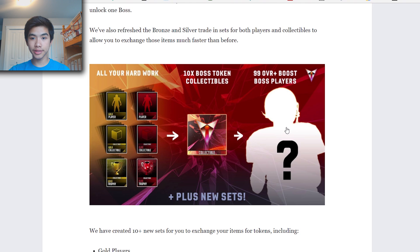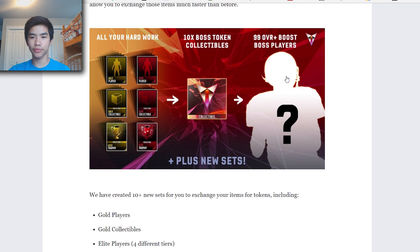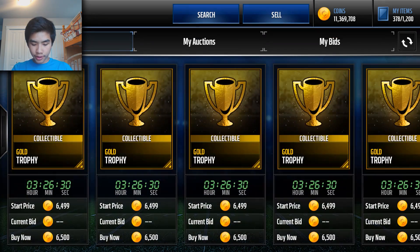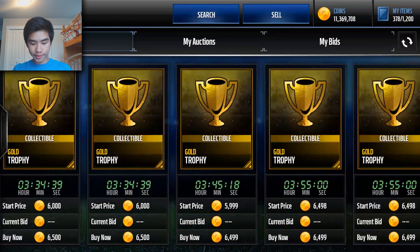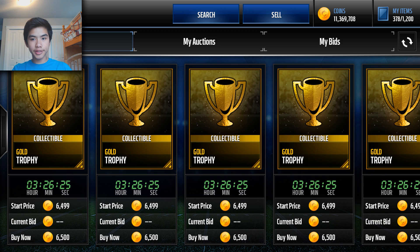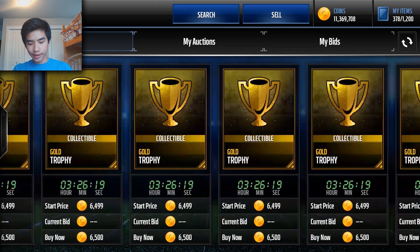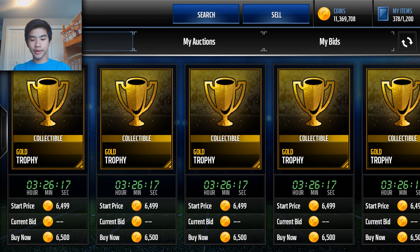Depending on how easy they are to complete, prices might range from like a million coins — which I hope doesn't happen because that would absolutely kill the market — to maybe 10 million coins if it's really hard. Now switching over to Madden Mobile: gold trophies are basically selling for 6.5k right now. Yesterday they were like 4,000 coins or even less, but when the news hit, the market already rose about 3,000 coins and it's going to rise even more.